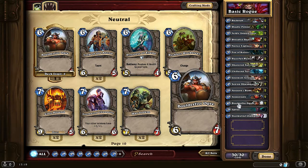Boulderfist Ogre has excellent stats all around — 6 mana for 6 attack and 7 HP, which is very, very strong. It trades better with many other bigger minions, so you have to consider that.